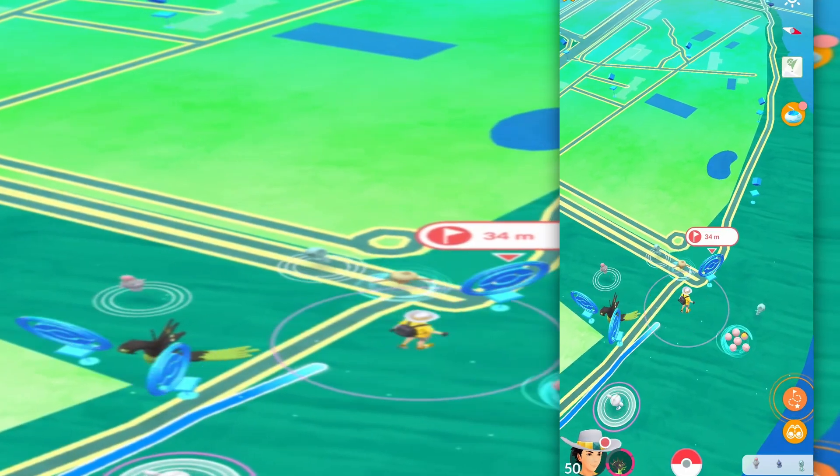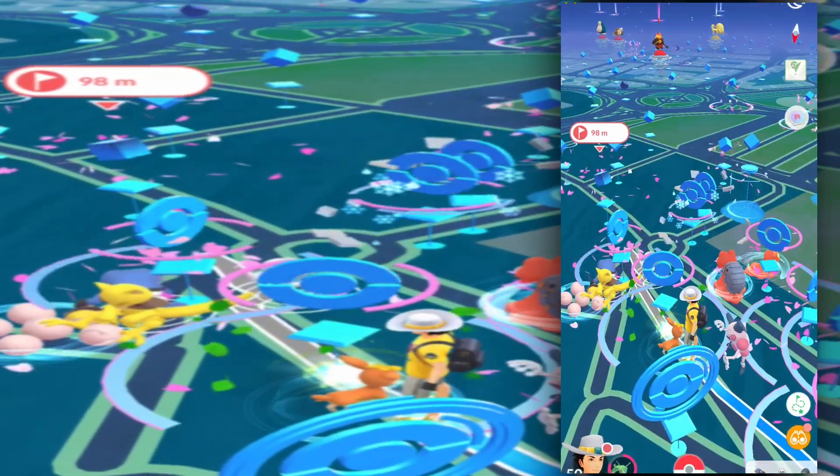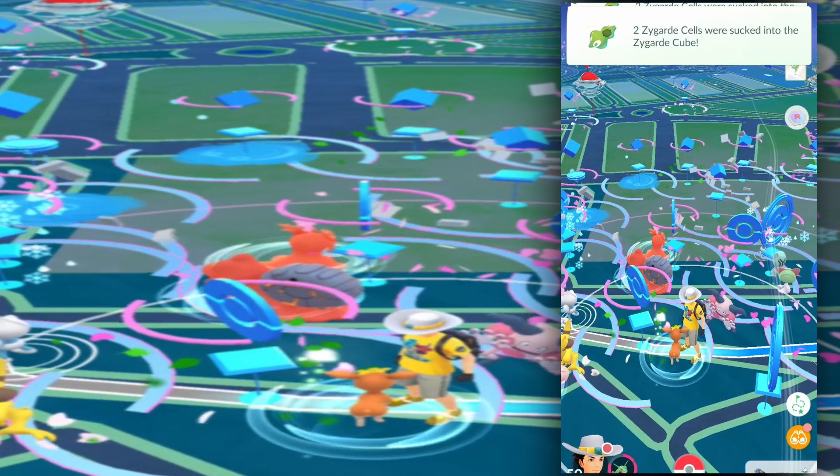It seems like cells generally appear near the end of the route. I think this is so Niantic really wants to motivate people to complete the full route. I hope this video educated you a little bit on how this mechanic works.